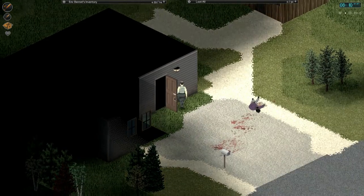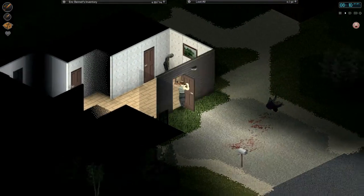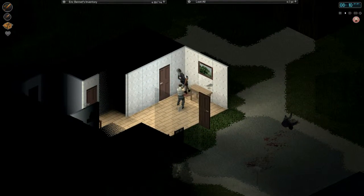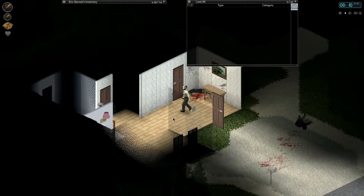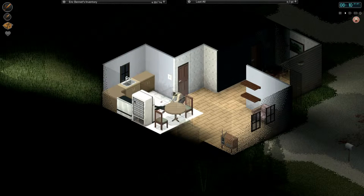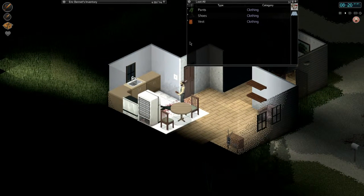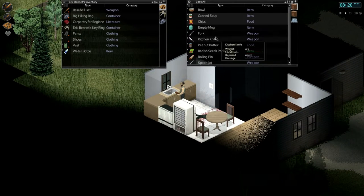Let's check the door — it's open. Any alarm? Oh, there are zombies in here though. Okay, she's kaput. There's another zombie right here. Okay, now let's loot this stuff — chips, peanut butter, radish seed packet.